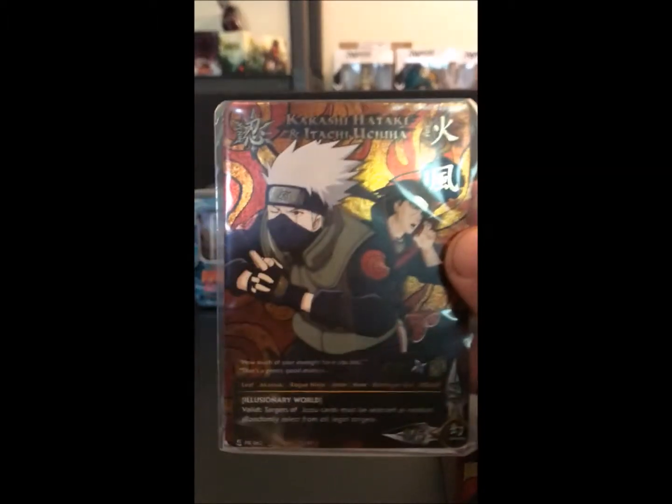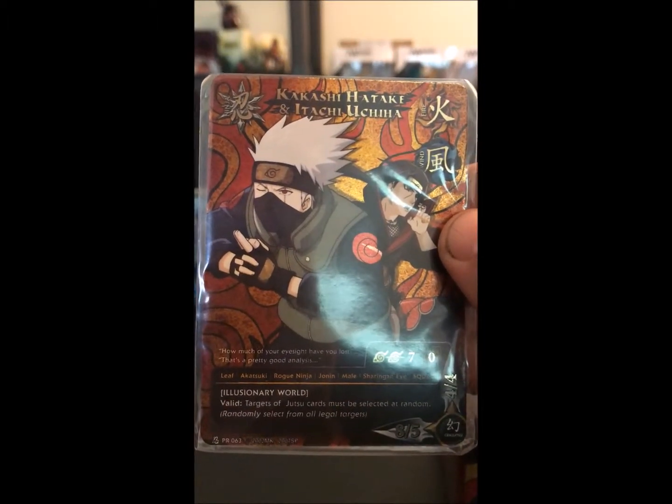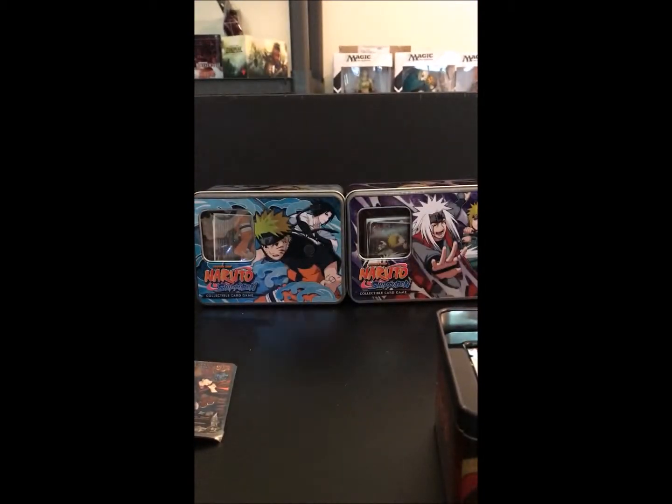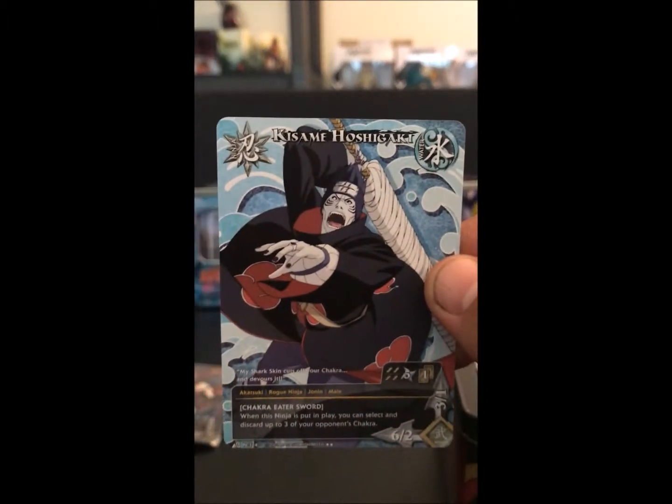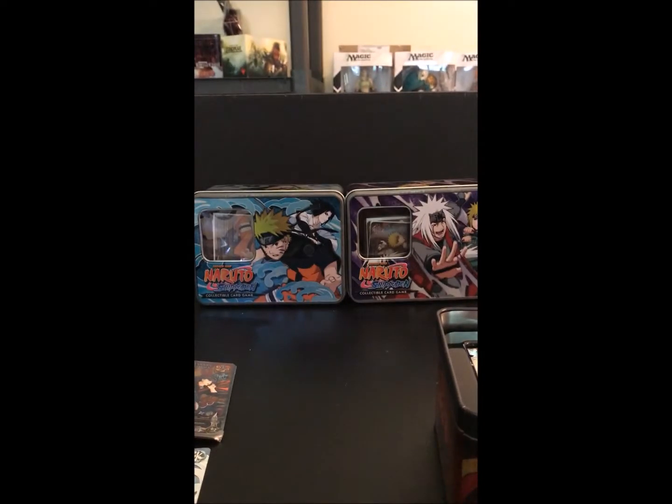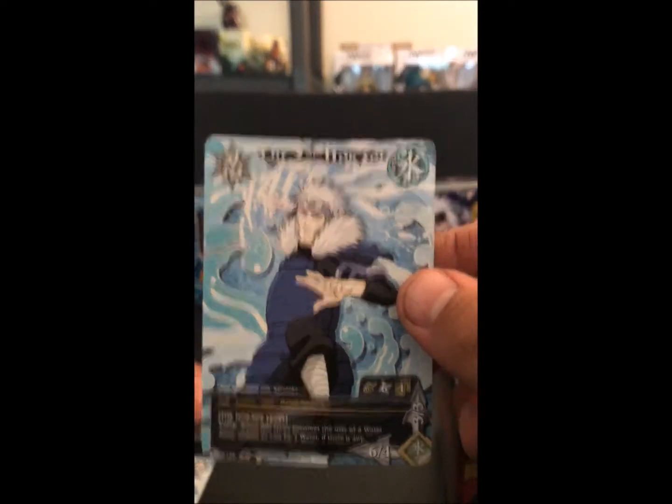Alright, so here's our super rare Kakashi Hatake and Itachi Uchiha. And then here are the alternate art cards. We have Kisame Hoshigaki, Tenten, and the Second Hokage.